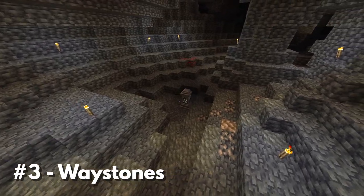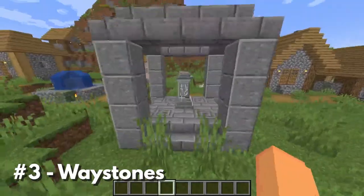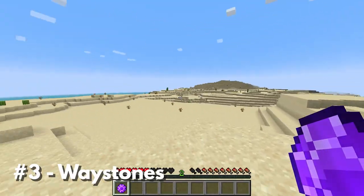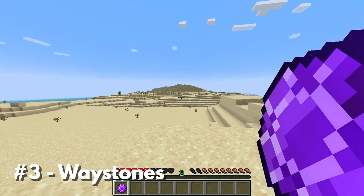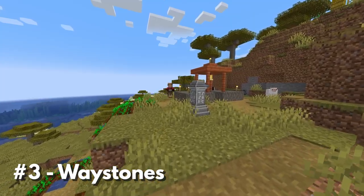Waystones adds fast travel points to your game in the form of these stone pillars. You can craft them yourself or find them naturally spawning in the world. You can use a waystone to travel to any other waystone that you've activated, and you can also craft items that let you teleport to a waystone from anywhere in the world. This mod is simple, but oh so useful. Someday, I'd like to see a version of it added to vanilla Minecraft.